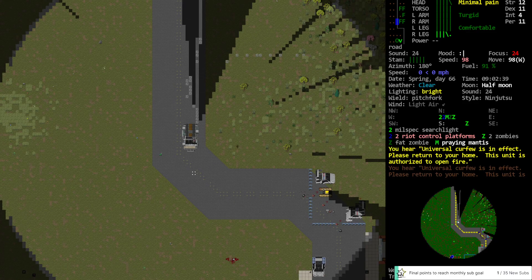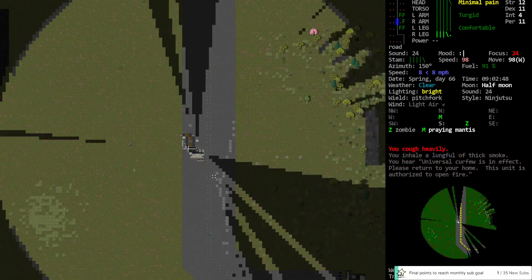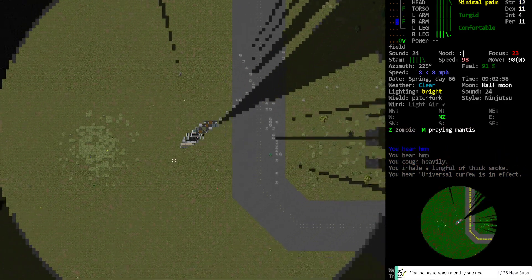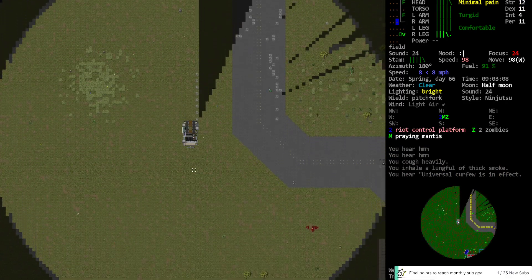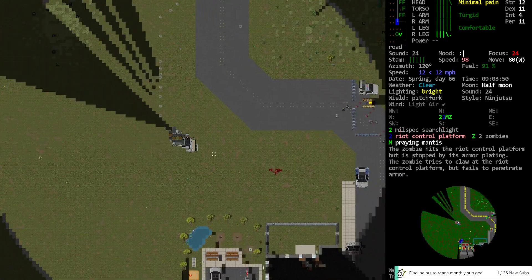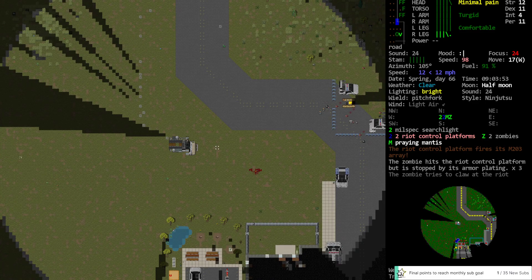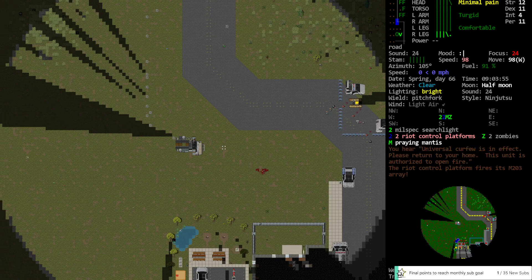Praying Mantis is coming to get me. I'd rather not have you hop into the vehicle, thanks. There's a couple more zombies heading over there. The fact that the zombies aren't getting shot — now the other turret's firing. I need to make sure it runs out of ammo too.